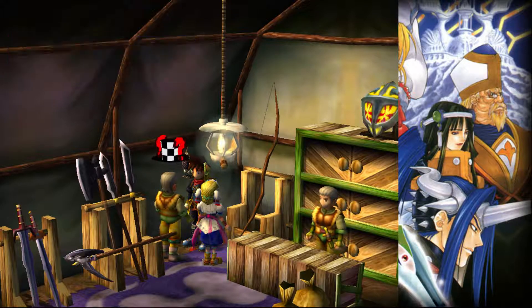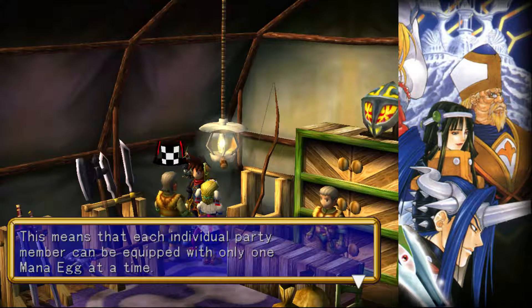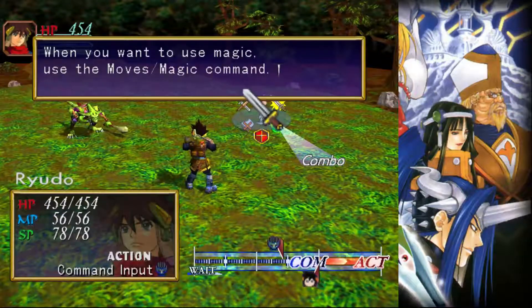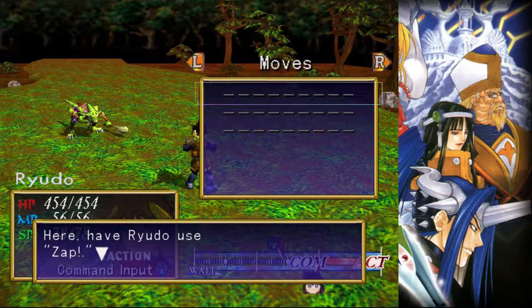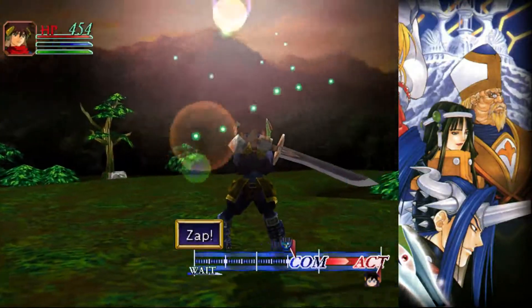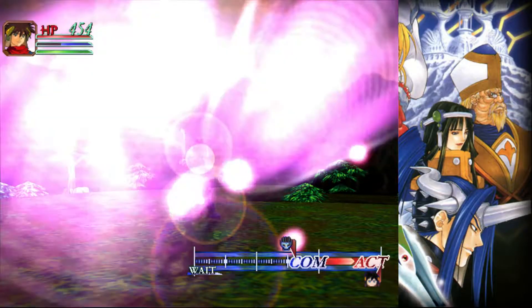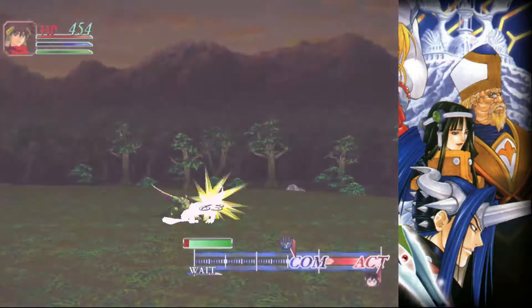Yes, tell me more. Mana eggs are equipped on the equipment menu, like weapons and armor. This means that each individual party member can be equipped with only one mana egg at a time. Now let me explain the use of each magic in battle once a mana egg is equipped. I know how magic works in battle. Electric storm! For an old Dreamcast game, this has some pretty decent graphics. The spell animation is pretty good.